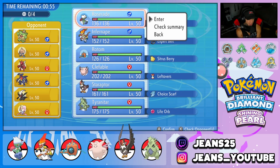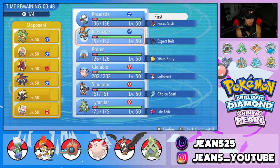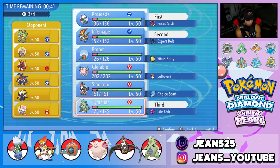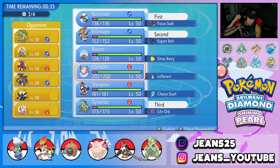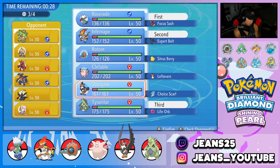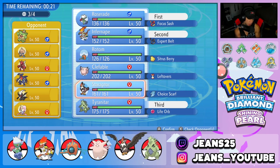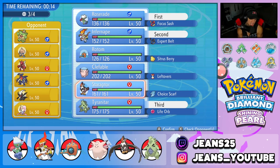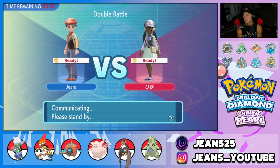Roserade is pretty solid here — I'm going to lead Roserade and Infernape. Infernape is just great with Fake Out and U-Turn — we have a lot of options. I definitely want T-Tar for Darkrai and Cresselia. Last slot I go with Staraptor — I like the Intimidate plus the speed. I really like Staraptor. I got to redeem myself for that last battle because the battle was in the bag and then Bite flinched me.